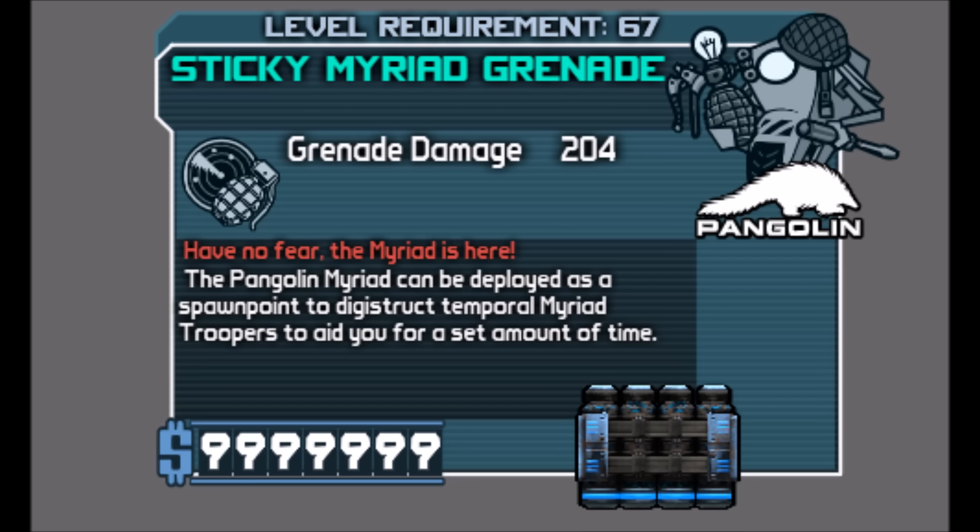First things first — if you're not familiar with the Myriad grenade mod, let me explain what it does real quick. Basically, it spawns friendly AI soldiers called Myriads. They look like Crimson Lance and they also spawn with Mr. GrimJow's custom gear, which makes sense. They just help you out on the field — help you kill things. Think of them as friendly Crimson Lance.